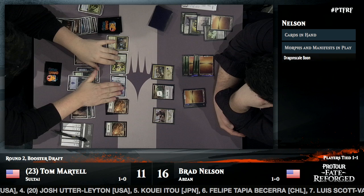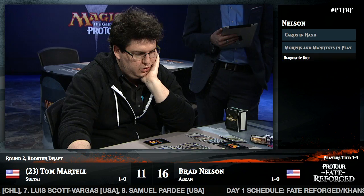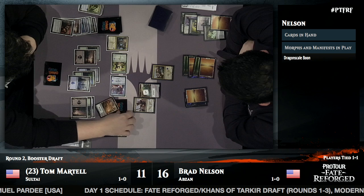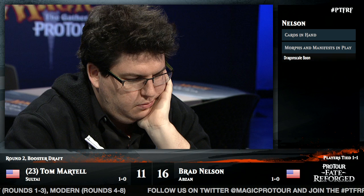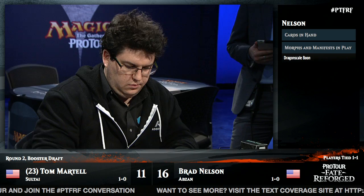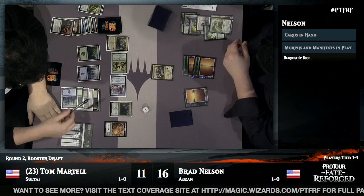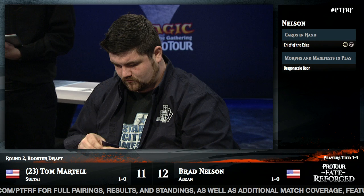In comes the Hooting Mandrills, in comes the Lotus Path Djinn — Brad has no cards and no answers. He puts the two-drop in front. Icefeather Aven blocks and bounces — Tom would love to bounce the Manifest to get information, but is worried it might be an amazing card. He bounces the Chief of the Edge instead, eats the Manifest creature, and sees the 3/3 Dragon Scale Boon go to the graveyard. It's kind of ironic to have a Dragon Scale Boon with a +1/+1 counter on it.